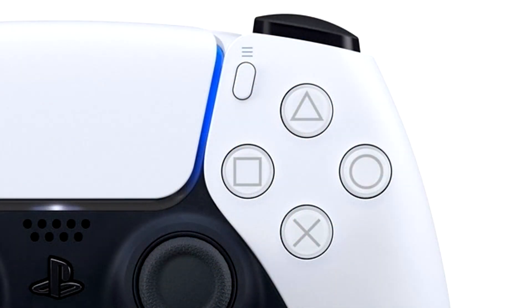More specifically, it's about its button change from the PS4. Sakurai starts the column with a reader question that asks what he thinks of the PS5 switching the functions of the circle and cross buttons in Japan. Traditionally, the circle button was used as the confirm button, while cross was used to cancel. But now, their functions are the other way around on the PS5, matching the button functions they've had overseas.